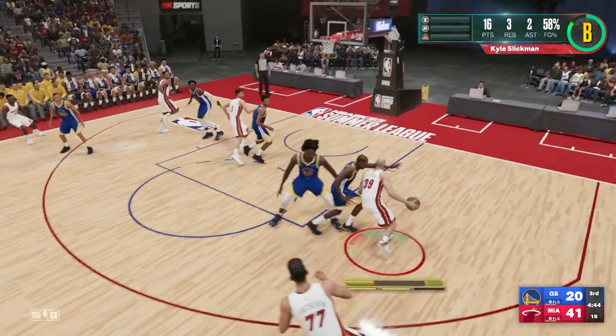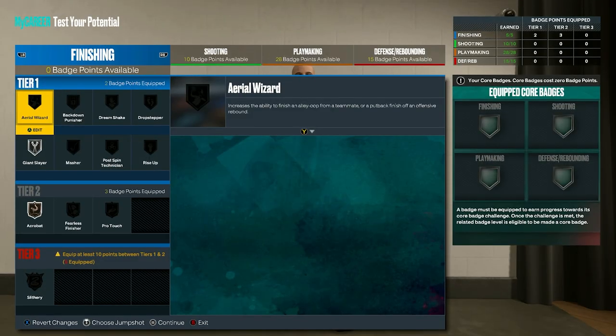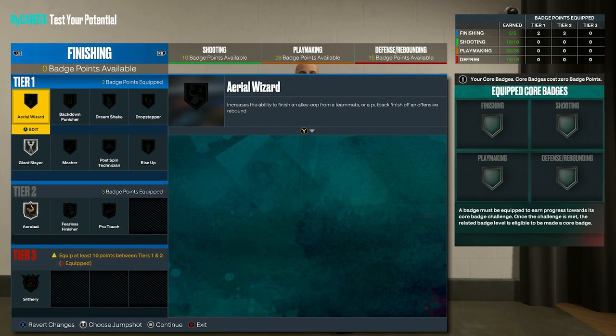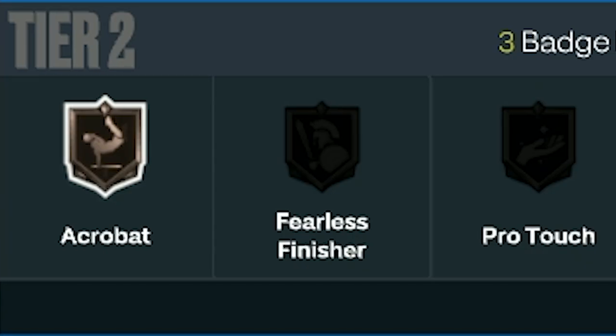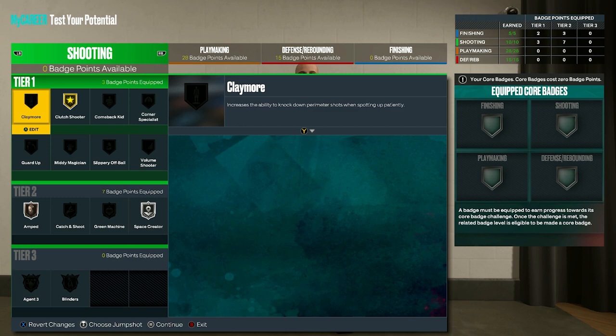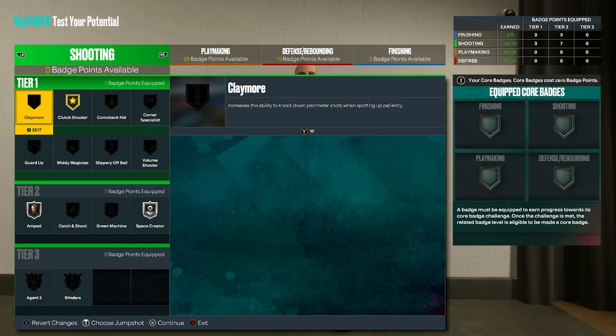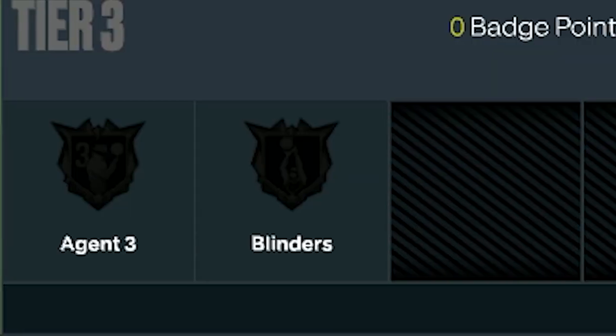Now onto the badges — it's also different for next gen and old gen. On next gen for finishing, go for silver giant slayer and bronze acrobat. Then on old gen, you can keep those two the same and add in fearless finisher bronze as well. Onto shooting: for next gen have gold clutch shooter, silver space creator, and bronze amped. Then on old gen, do the exact same but add bronze blinders as well.